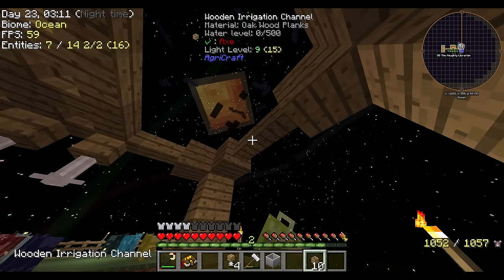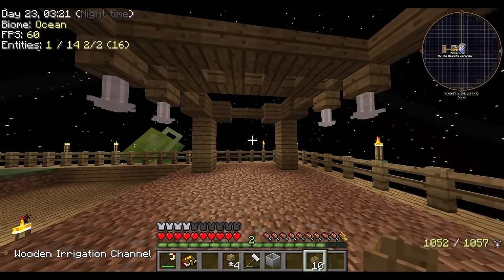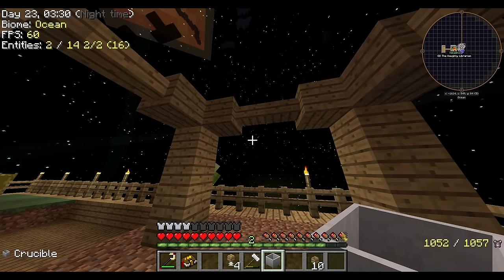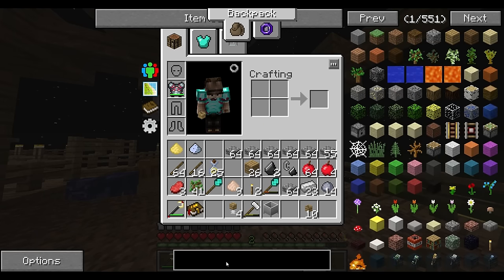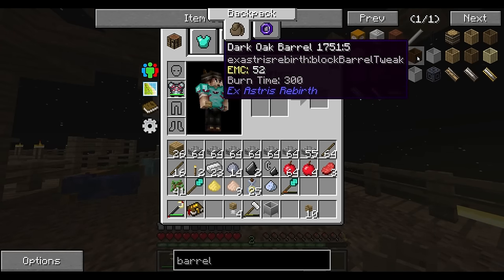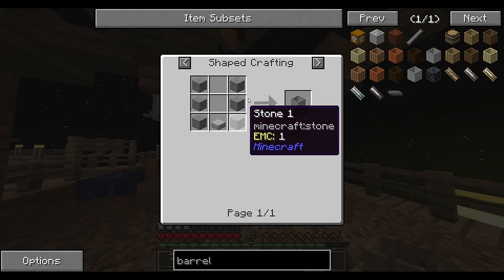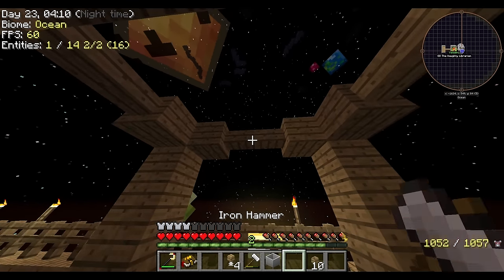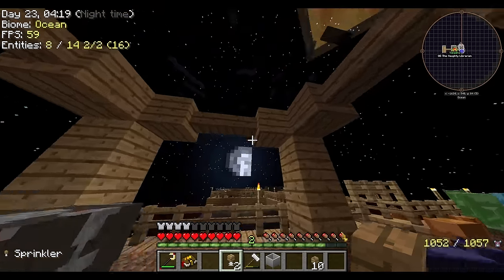So anybody in our comments who was watching us doing the crucible thing — what we were doing wrong — I just figured out why we're going to get roasted for it. We are using crucibles; we need to make a stone barrel instead of a crucible for the lava or the obsidian generator. You need six regular stone, six smooth stone, and a stone slab. So I'm going to make that really quick, because I really wanted to get that rolling. That is why we weren't having anything happen.